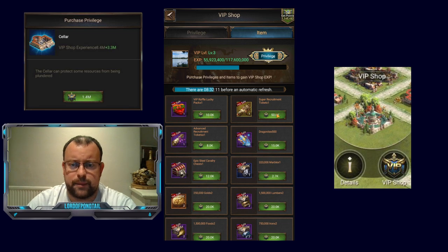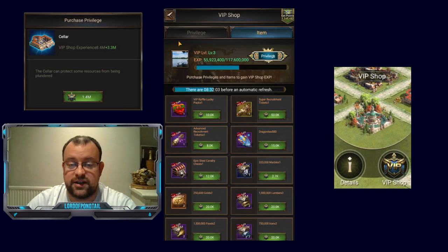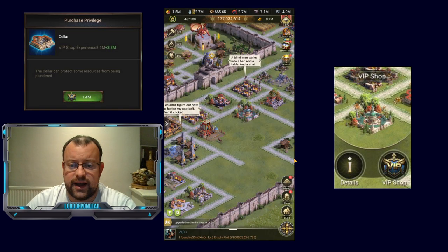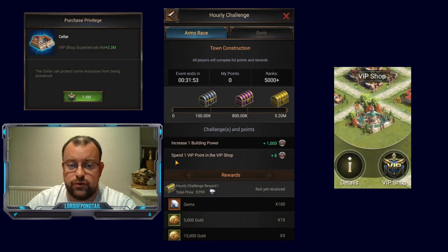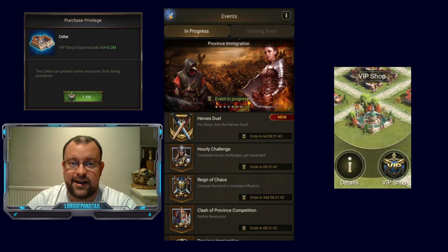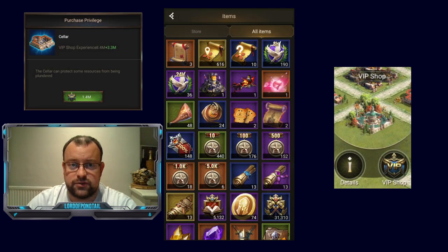That will give you some more VIP points back. Plus on a Monday, you can obtain 10 super recruitment tickets — so that's really good as well. If you've got half a million points saved up, you can get 10 super tickets. I've got 1.5 million points saved up for today. On the hourly challenge, you want to get the one where you spend one VIP point in the VIP shop — it gives you eight points towards the hourly challenge. I've waited specifically for this hour so that hopefully I can get a third rewards chest and get loads of points back. I've already activated my 100% Clash of Province item, so I'm all ready to go.